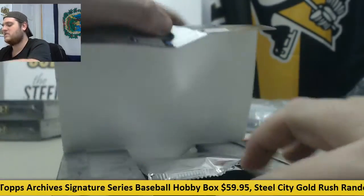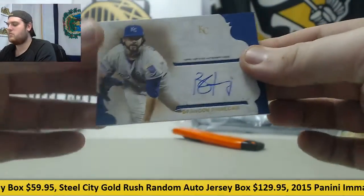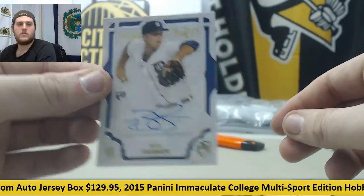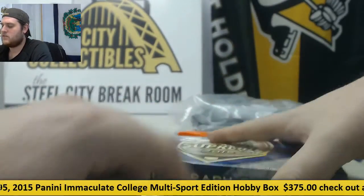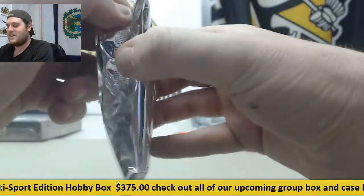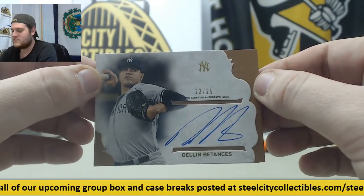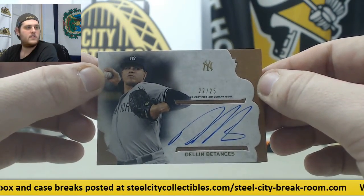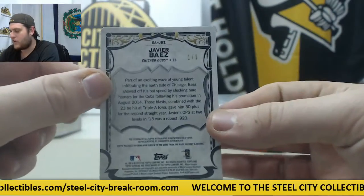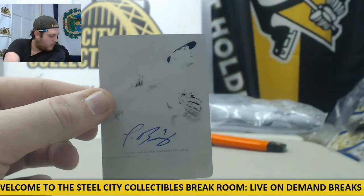Three more boxes, and then we've got our second break coming up. For the Royals — Brandon Finnegan. For the Tigers — Buck Farmer rookie card. We had some long breaks this week so these are all going to be quick today. For the Yankees — Dellin Betances, numbered 22 of 25. For the Cubs — printing plate auto numbered 1 of 1 — Javier Baez. That's a really nice one.